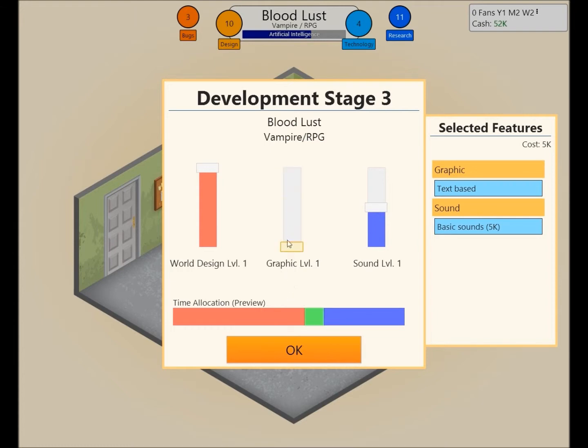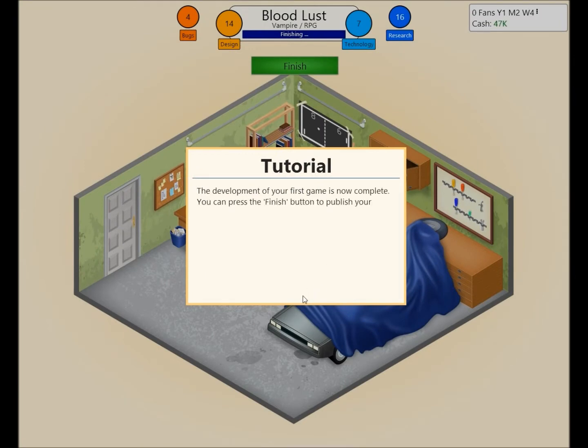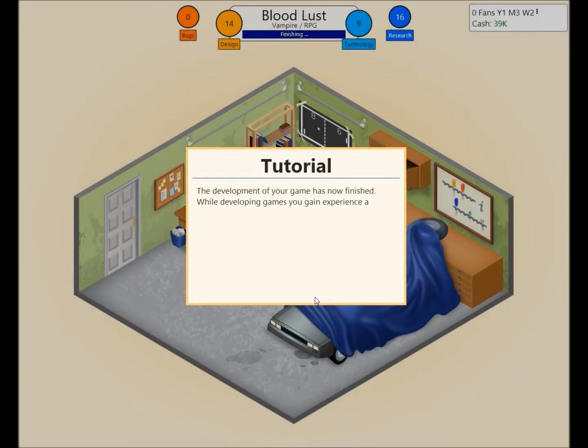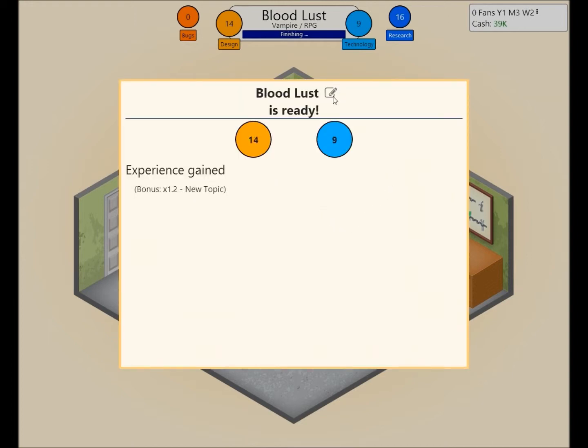The game will be like — hey, that was terrible, there should have been better graphics in a text-based game. We've got four bugs, and we'll hit the finish button. Hopefully not too many tutorial messages pop up. That'll do it — 14 in design, 9 in technology. Bloodlust is ready!